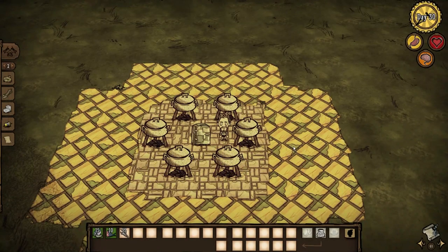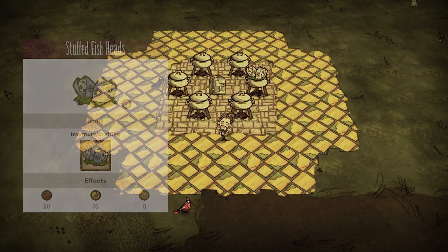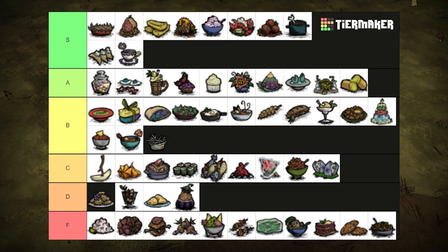With a barnacle, 2 fish, and some twigs, you get something akin to stargazy pie. Stuffed fish heads are, uh, ghastly. They heal for 20 and restore 75 hunger. But they spoil extremely quickly, so eat it hot. Although those barnacles aren't exactly easy to get. C tier.